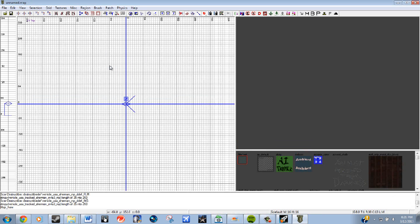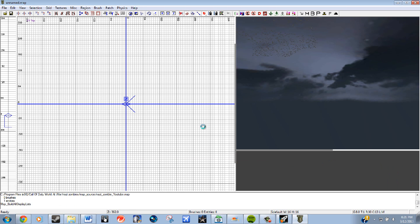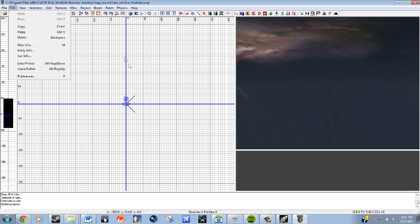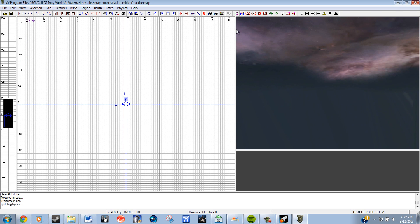Once that's done, open up Radiant. It takes some time, and sometimes it doesn't work. If it doesn't open after converting or there's an error, try reinstalling everything. Once it opens, it'll come up as a blank map — you don't want to just start building on that blank default map. Open up your file, like my YouTube map, and there it is — a blank map with a sky preset. Geometry knowledge helps with the axes and everything, though it's not required.